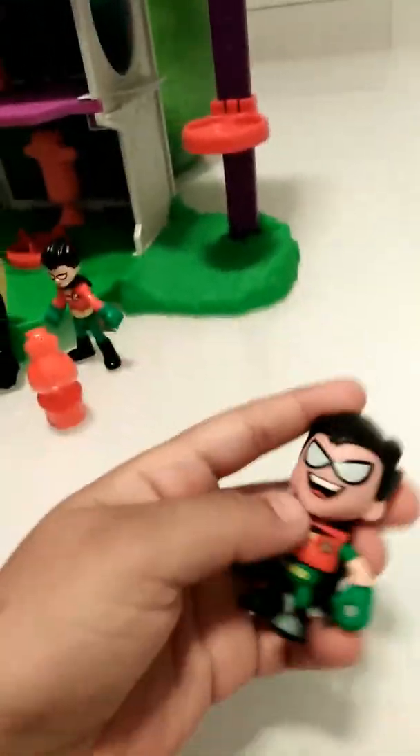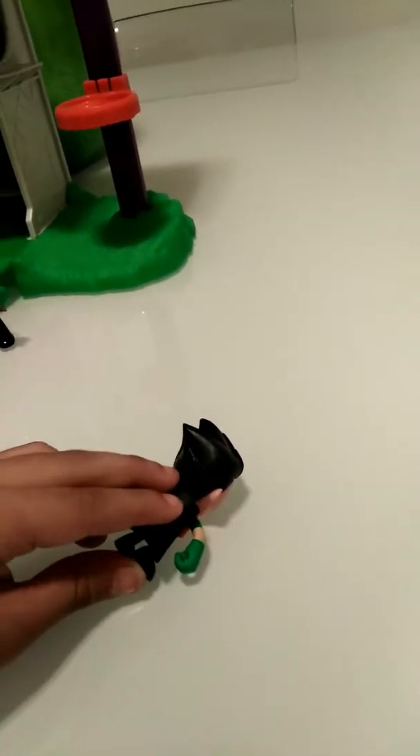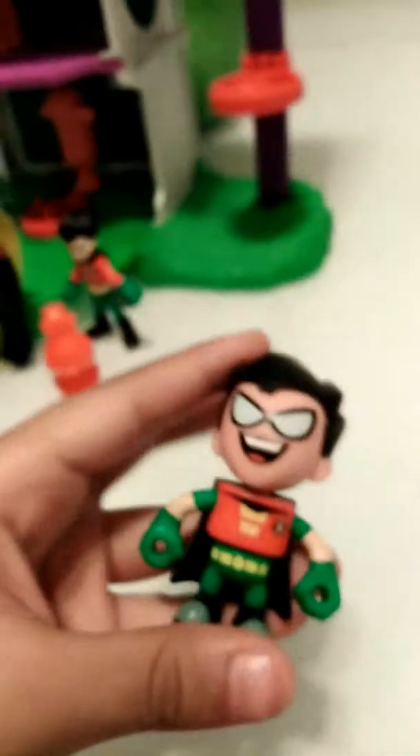So this is my Robin collection. This is a disarmable — you can disarm his head, his arm, his foot, and even his cape. Look at that! He's happy and he's ready to fight.